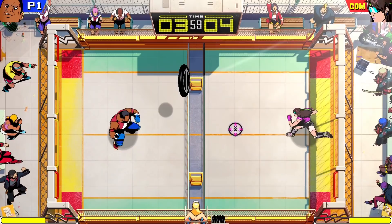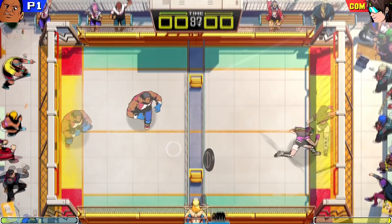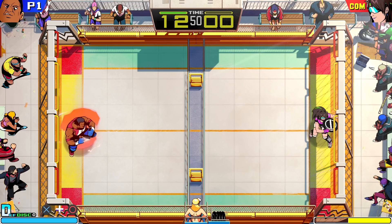If you press the right buttons just before catching the disc, you can launch special attacks that are real game changers. Pressing square gets you a slap shot that quickly whips the disc back at your opponent. These super fast shots are a great way to catch your opponent off guard.